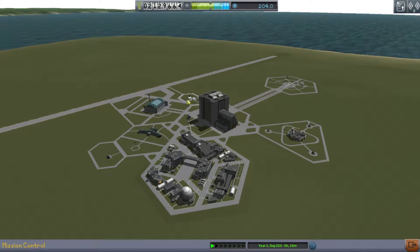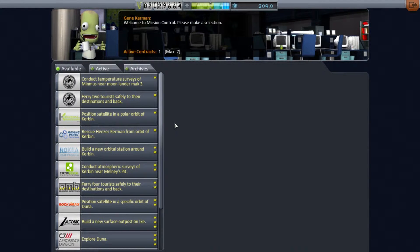Okay, so the first thing you're going to want to do, if you haven't already, is just go ahead and choose the contract.